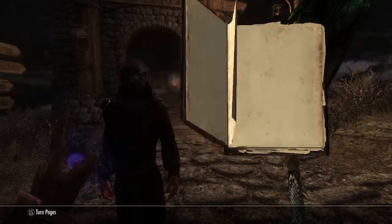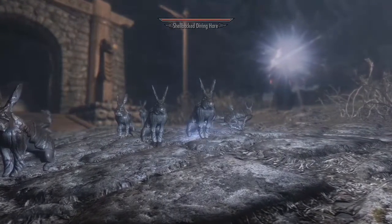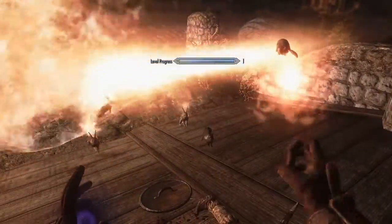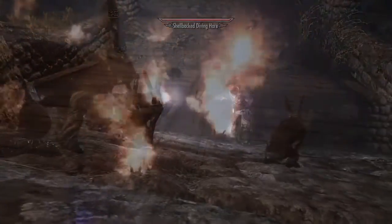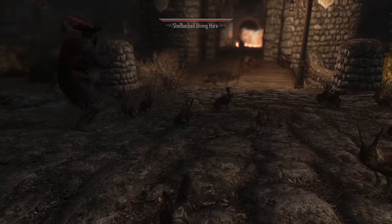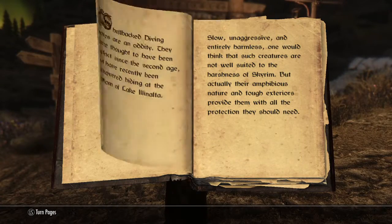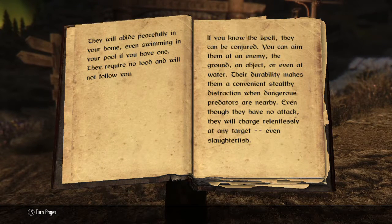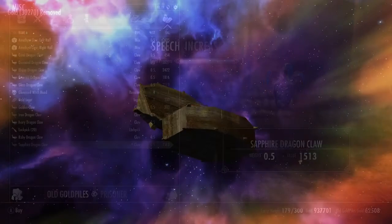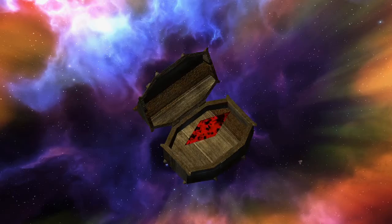If you wish to have something more peaceful looking, Goldpiles sells Shell-backed Diving Hares. This spell summons hares that will tank enemies — they have a high level of health and cannot attack, making them perfect cannon fodder since they are set to aggressive and will rush into enemies. These hares stay until they die. Goldpiles also sells a book with some backstory about these diving hares. Additionally, Goldpiles sells black soul boxes — functioning as a reusable black soul gem, similar to Azura's Star but you can have multiple of them, meaning you may never need soul gems again.